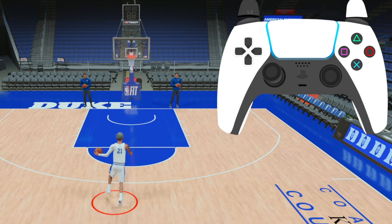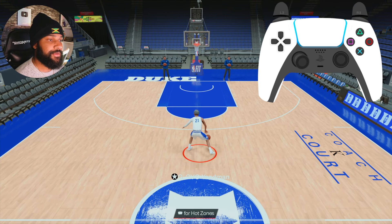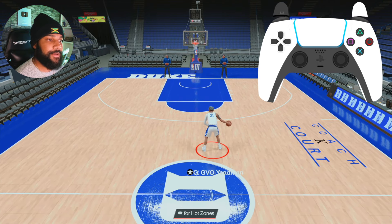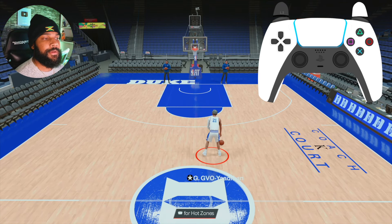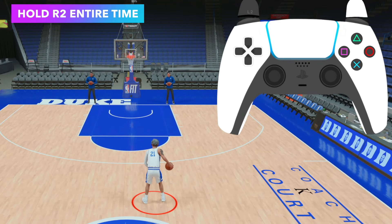All you're doing is flicking the left stick toward the hand that you're crabbing to. Once you do the crab and you're flicking the right stick straight to the opposite ball hand, flick the left stick diagonally up to that hand that you're crabbing to. Barely — it's going to be barely.